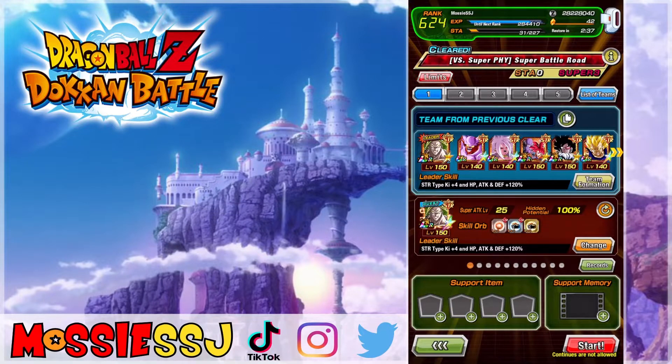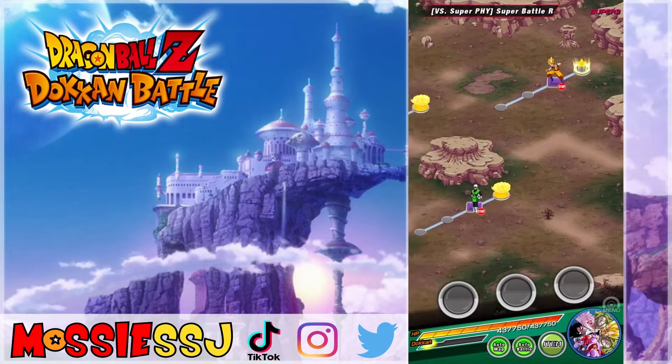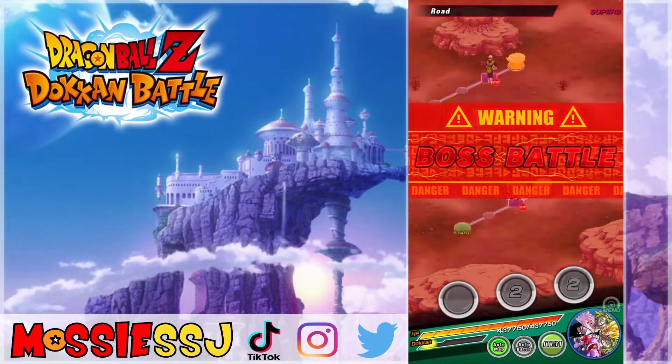Welcome back, it's your boy Mossy SSJ. Today auto mode is going to try and take out the normal stages of Super Battle Road — we're taking on the super physical stage. The team is stacked and auto mode will be doing pretty much everything for me. I've set some rules: number one, I can build a team; number two, I can arrange the first rotation of each stage; number three, no items or support memory; number four, auto must choose every single attack; and number five, I can use the dokkan mode attack whenever it comes around.